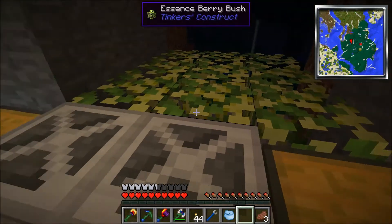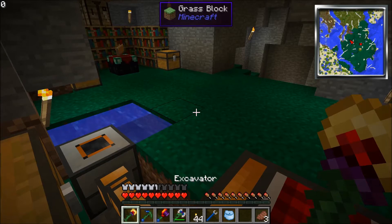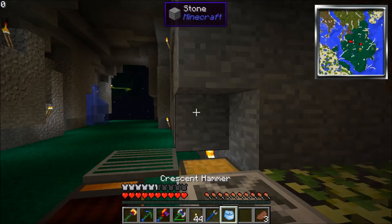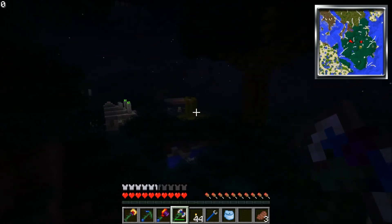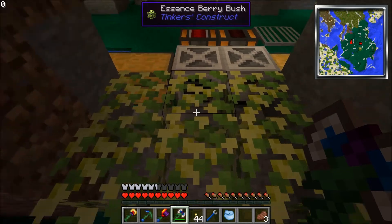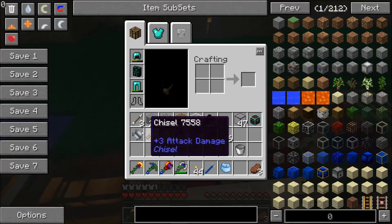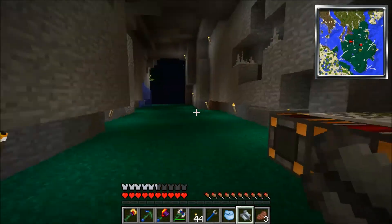If we ever need experience — which I don't think we will because we have battle axes, hammers, pickaxes, and excavators — we might use it for what I was setting up over there. See that green stuff? That is mob essence. That's what we can turn our experience into. But right now the only way I can get mob essence is with this exp extractor here.